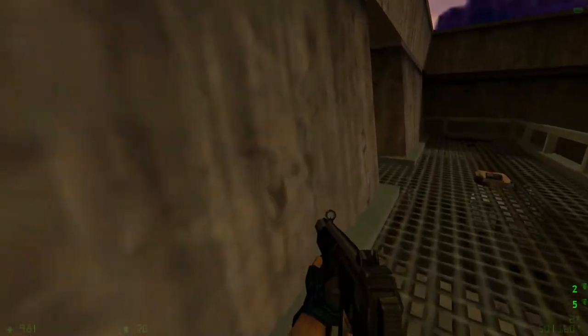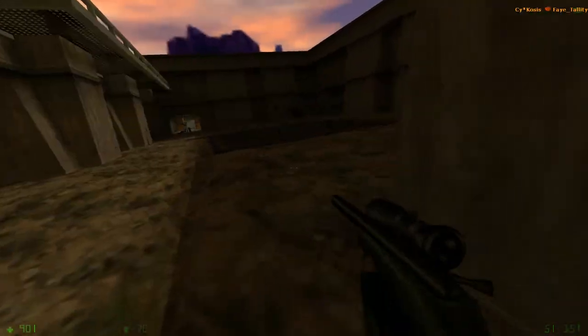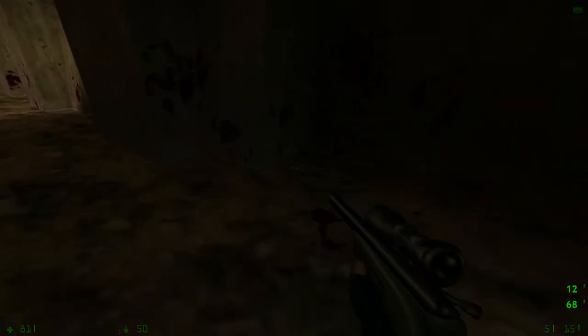Come up this way to grab some grenades, some health, and everyone's favorite sniper rifle, which is useful up here but you can take it all over the map. There are actually a few good sniping spots in the vents and stuff like that, or even over here. There's just a lot of places to use a sniper rifle — but I don't really need to tell you that.